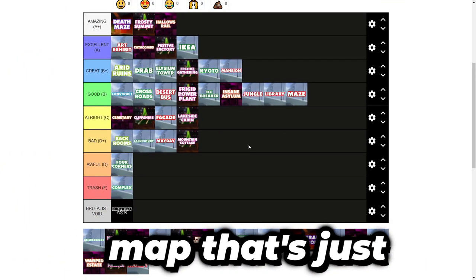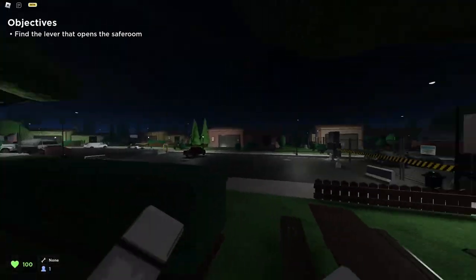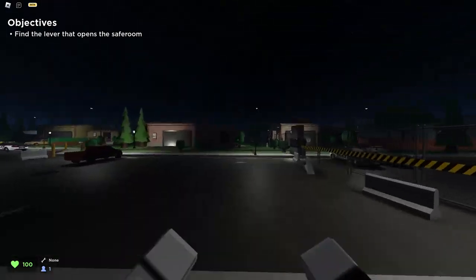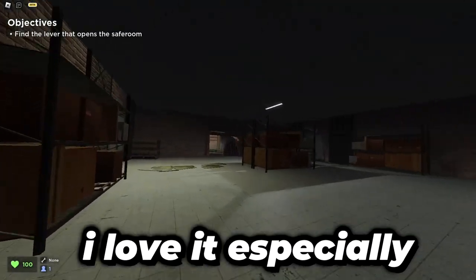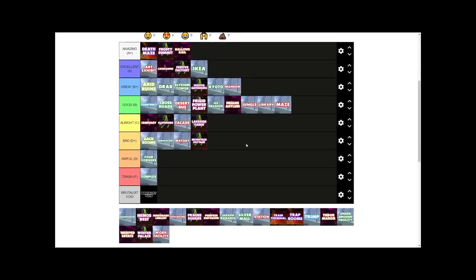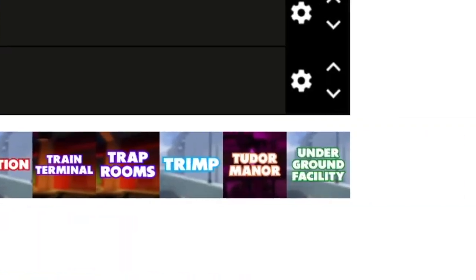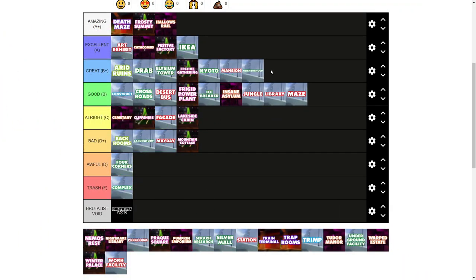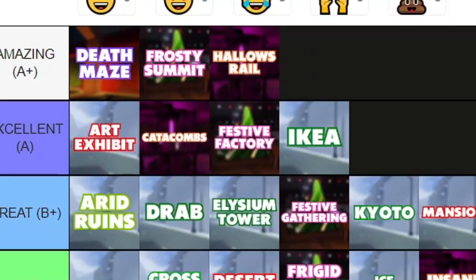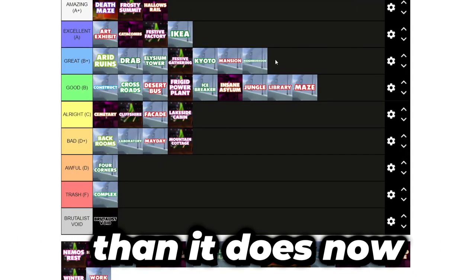Neighborhood. Neighborhood is a map that's just solid. The sewer systems, the amount of clutter in the middle, the cul-de-sac — I love this map. Visually it's also pretty appealing. I love it especially at night time because it gives out this gloomy feel. It works well in day or night mode, which is something I can't really praise a lot of maps in this tier list for. It's going to great tier — it doesn't have that special feature like Art Exhibit or Ikea or Festive Factory, but it's still a very solid map and deserves so much more love than it gets.